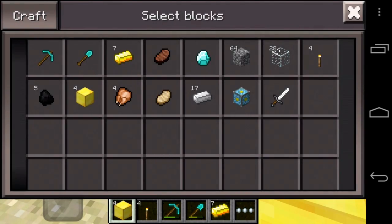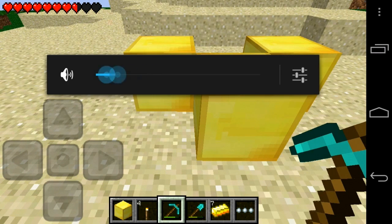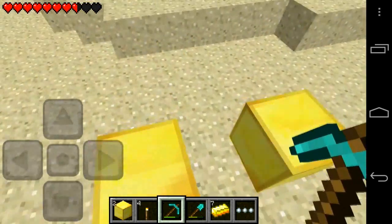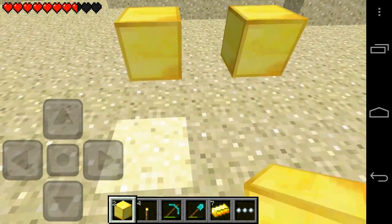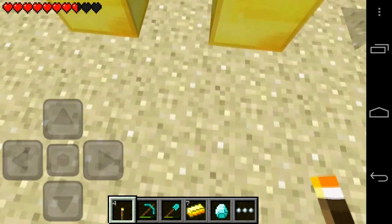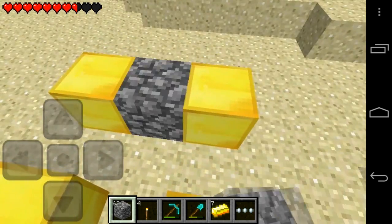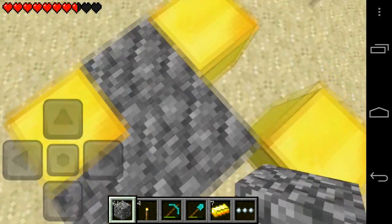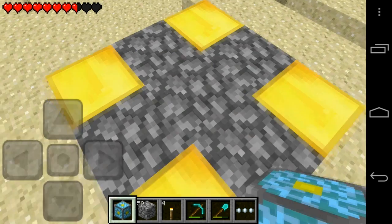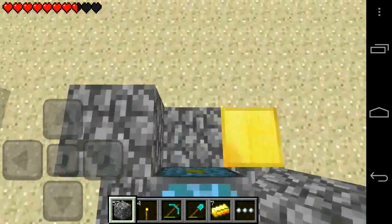Now this is him building the actual reactor. He uses four gold blocks, which is quite crazy - he did mess up right then, so he switches to his diamond pickaxe. Then he uses cobblestone to build the actual frame around the reactor. It used to be iron blocks, which I thought was pretty extreme, so thankfully he changed it. Now he's going to put down the reactor - you put it in the middle, and then put the cobblestone on the gold blocks around it, like so.